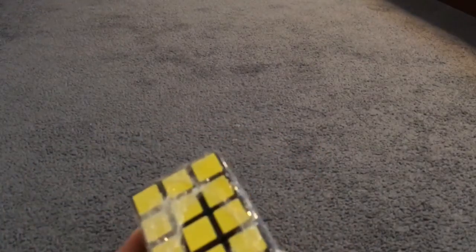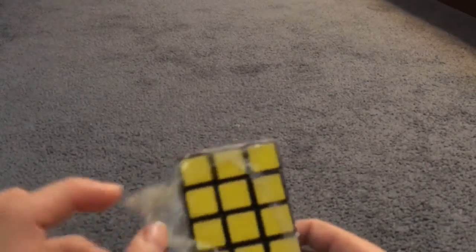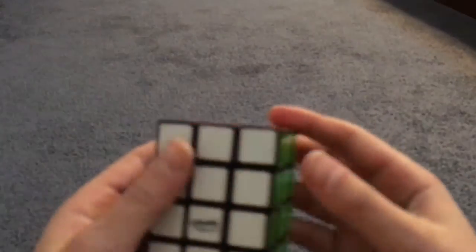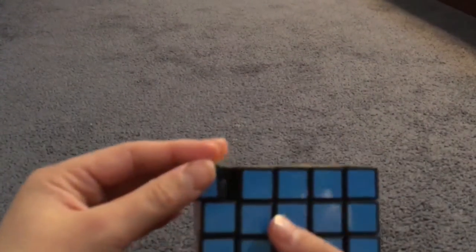So you guys didn't know — like a day or two after I got it, a non-keeper was putting on the corner stocks and it broke. If you have a 3x3x5 and it's a Calvin Puzzle, or if you got it from a store or something like that, that doesn't mean it's not a Calvin Puzzle. Just make sure you don't pull on the corner stock.